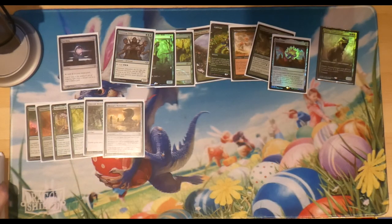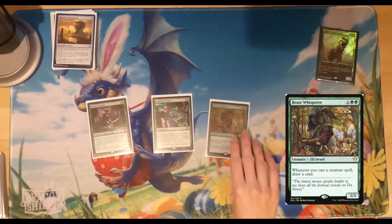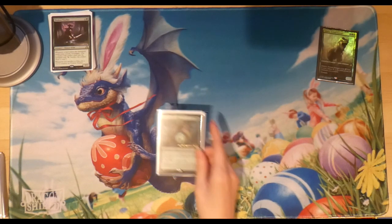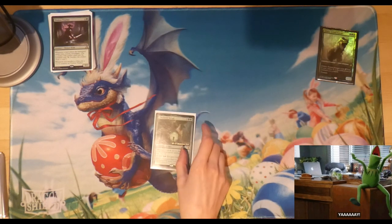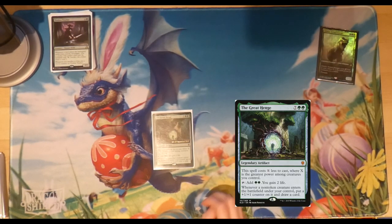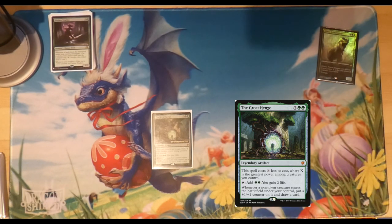Let's move on to card draw. We've got classics like Tireless Tracker, Guardian Project, and Beast Whisperer — there's a cheeky foil there. With all the ramp and mana in this deck it's great to have lots of card draw too, so there's always stuff to play. Leading up to Galta coming out we've got The Great Henge — another foil — which is the jack of all trades of greenness. It costs nine but X less where X is the greatest power among creatures you control, so it comes out really cheaply once the game gets going.